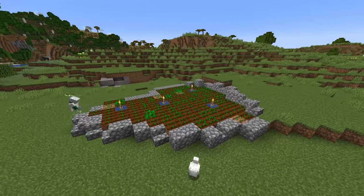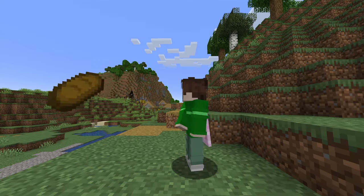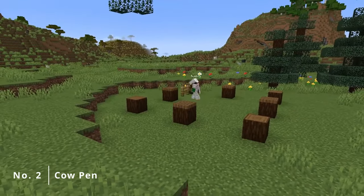You might wonder why go with wheat seeds — bread isn't really the best food source — and that's because we needed to breed cows. And that's what our second build will be: the cow pen.